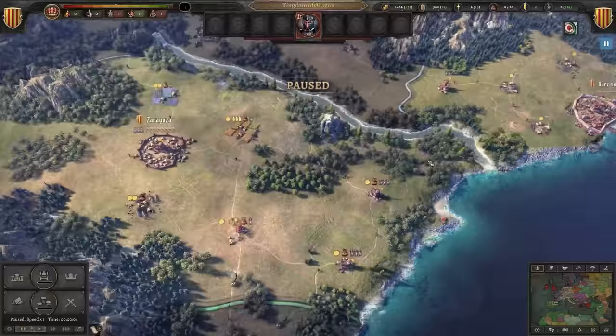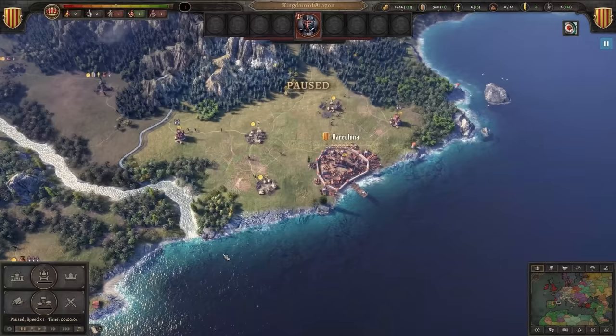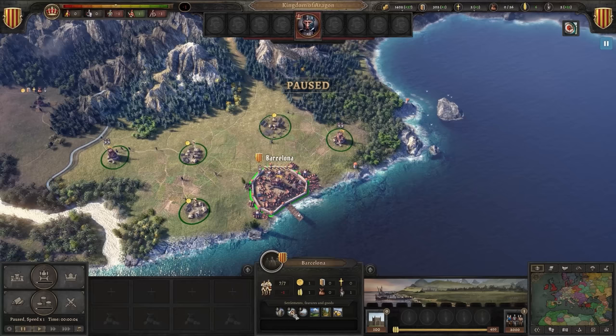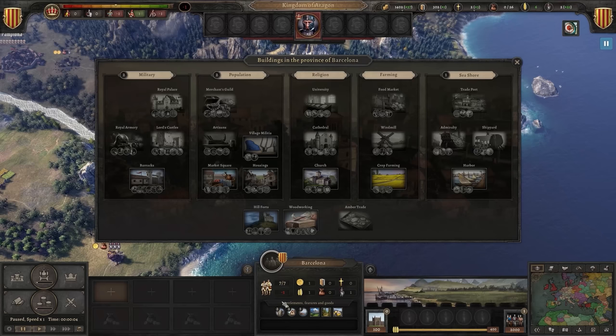I'm going to pause it real quick so we can have a look around at what we have. We have Zaragoza and Barcelona — nice little coastal town. Could be good for trade, good for making money. Here we've got some coastal settlements, some villages, some castles. Good for making money, people, and protection. That's all you need, right?